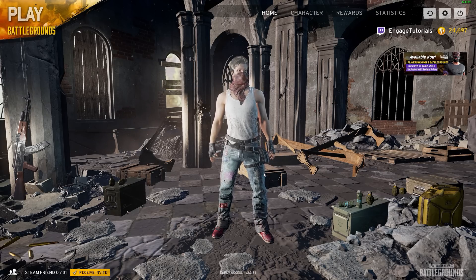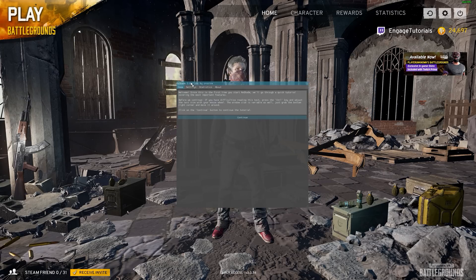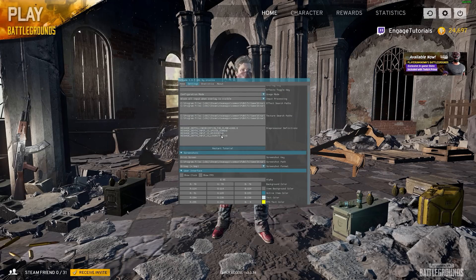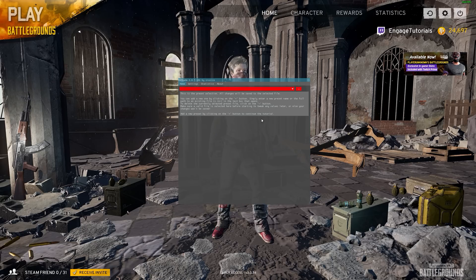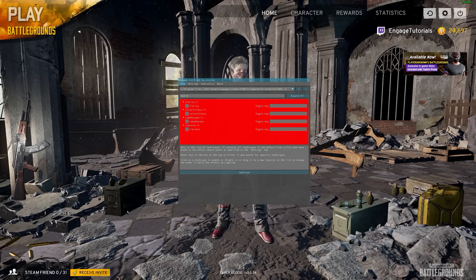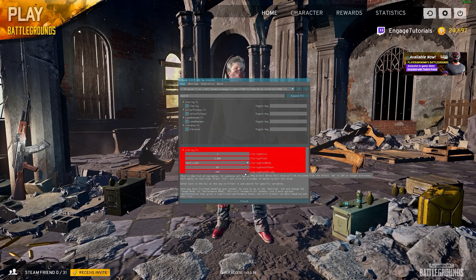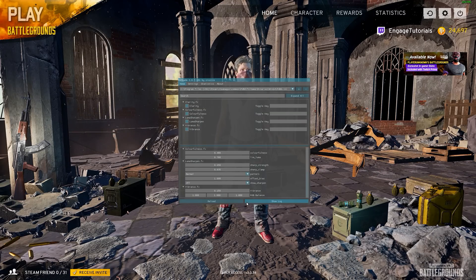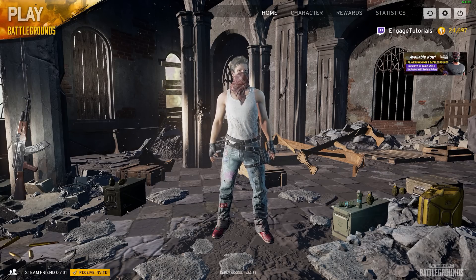Now press Shift+F2 and we're brought up this little window. Click Continue. You can go to Settings and see all the settings there, but we're going to go back to Home. Click on this plus button and we're going to name it PUBG. Now we can go ahead and enable everything — you might be able to see it changing in the background. We also just made a key to toggle it on and off.